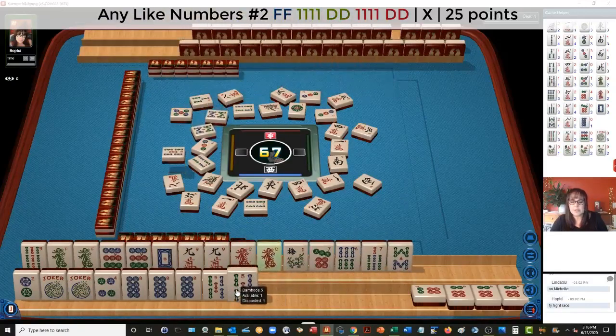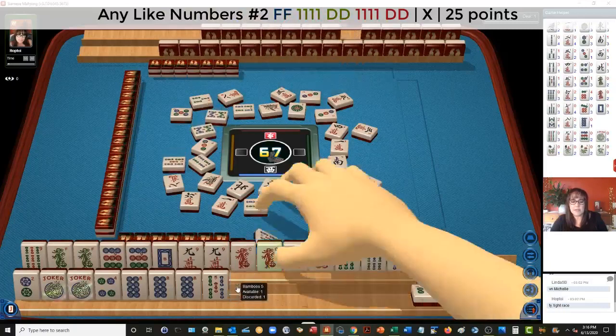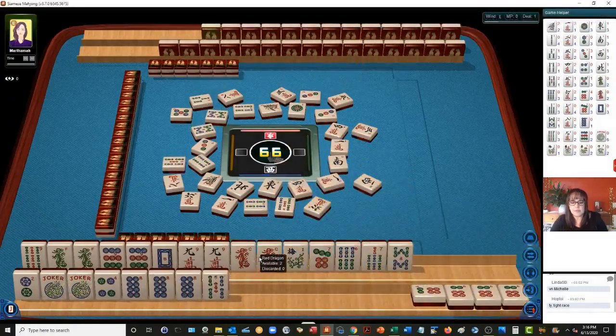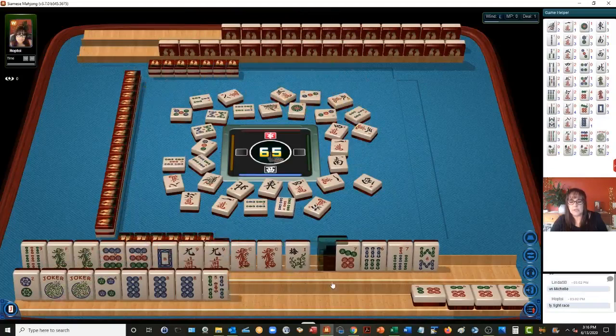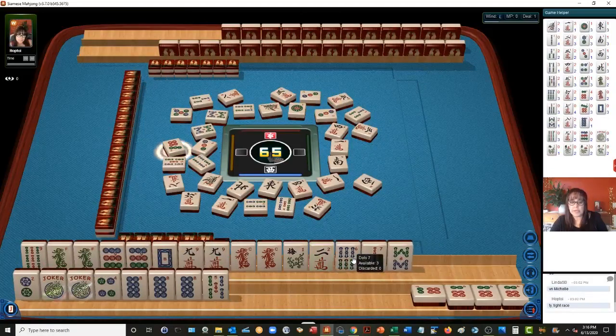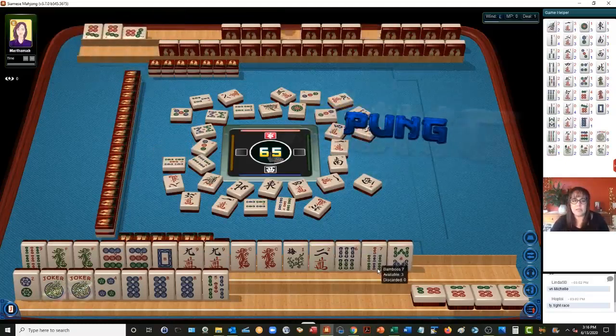There's a keeper. Let's let the five go — five bamboos. So we have nine with red, nine with white, nine with green. Here's a two crack — none are out, let's keep it. We could maybe switch to a year hand with dragons. There are no two cracks out right now — that would leverage the dragons. That's the switch we've made here.